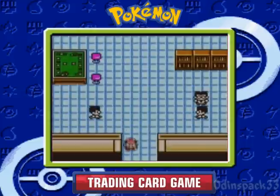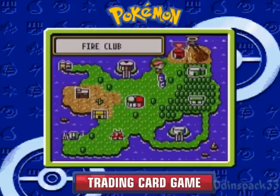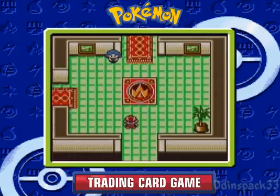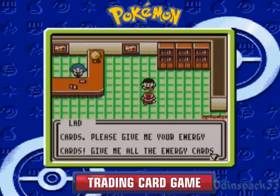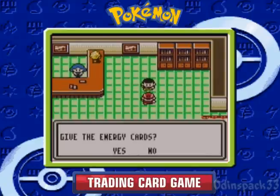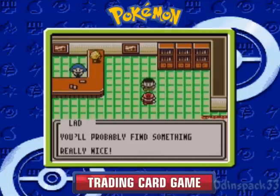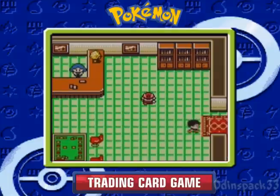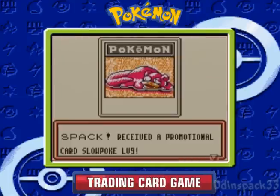We're gonna go to the Fire Club, which is just right up here. There's actually a guy in the lobby of the Fire Club who wants all the energy cards that aren't in your decks. If you say yes, you lose all of them, and then he tells you a secret — check the wall two tiles left of the bookcase. So there's something hidden right here, and there's a Level 9 Slowpoke, which is a promotional card, one of the rare cards in the game.